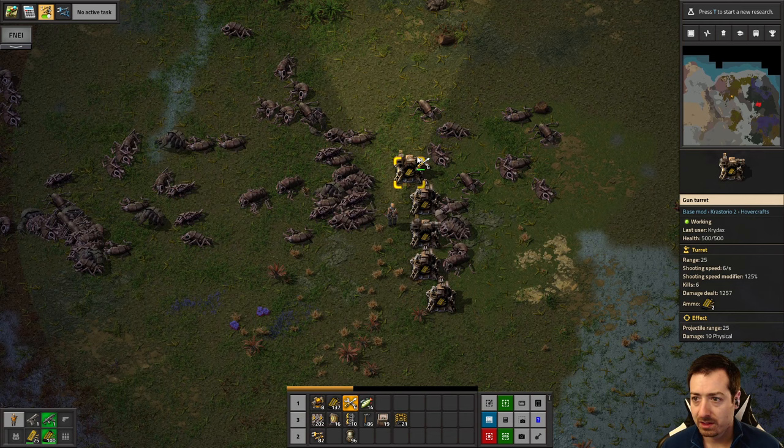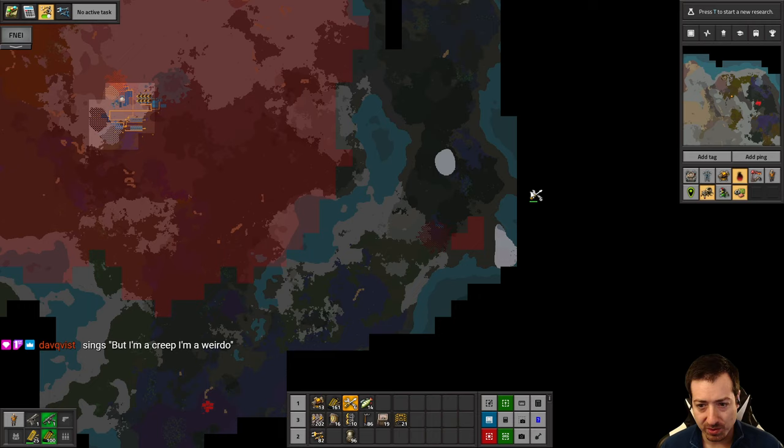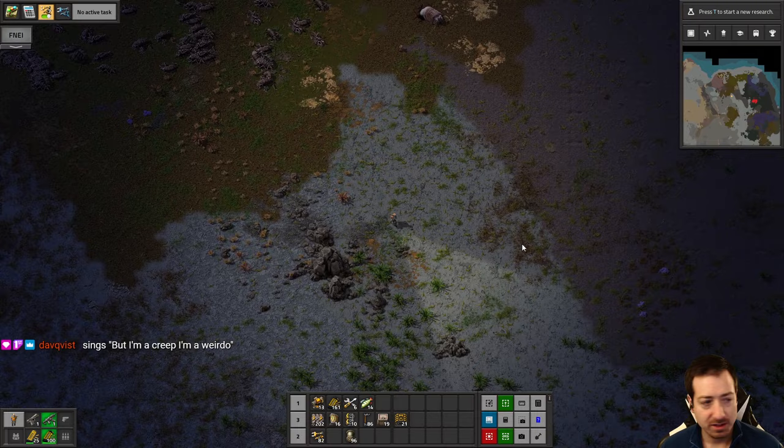Get these repaired and we will kill that other nest. I think we've got the whole east side of the island cleared out — well, there's still one more base way over there. And who knows, there might be other tiny ones. I haven't fully explored the island.